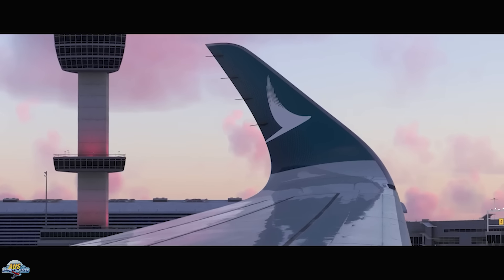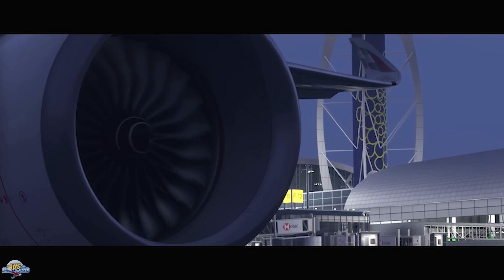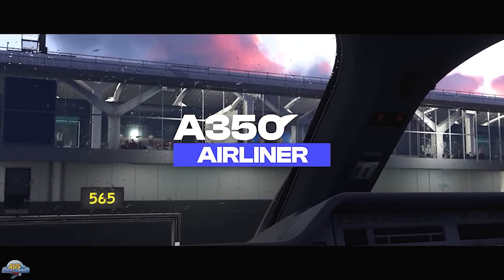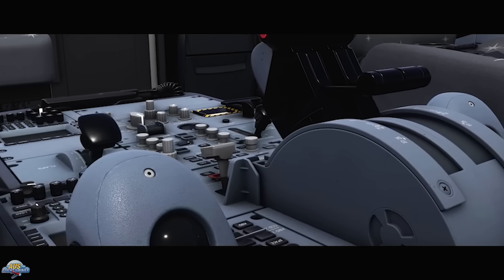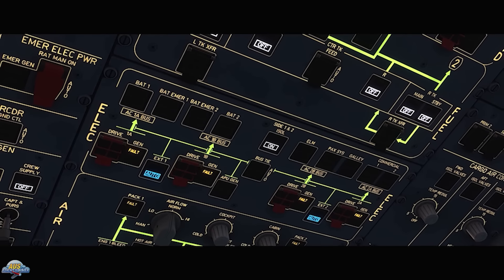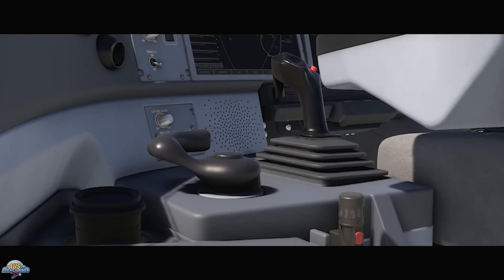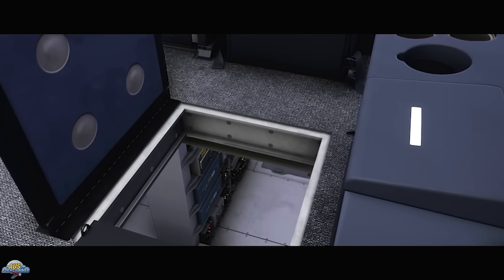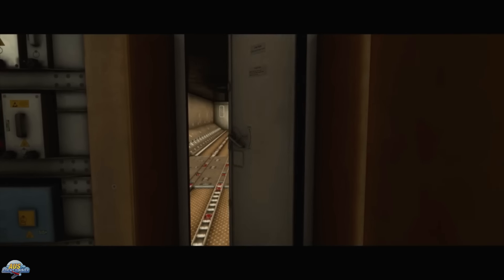IniBuilds also mentioned that now the A350 is about 10 years old, the data is a little easier to source. But when it comes to gaps in data needed for systems, the team rented a full-motion A350 simulator for multiple hours. This allowed them to capture video footage of all the missing details needed to complete the project. IniBuilds' expectation is that this A350 project will far exceed any detail of anything else the team has produced so far.